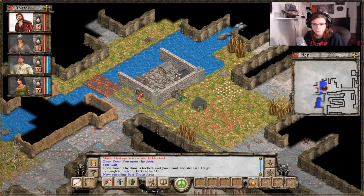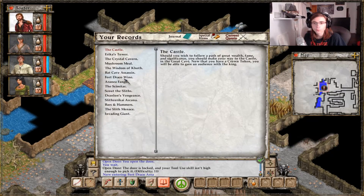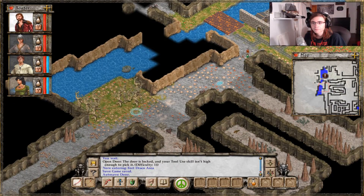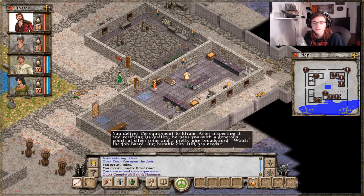Alright, I want to bring bars and hammers back. Back to Sylvar we go. Okay, here he is. He delivered the equipment to Ephraim. After inspecting it and verifying its quality, he pays with a generous pouch of silver coins and a pretty nice broadsword.